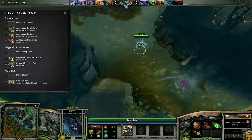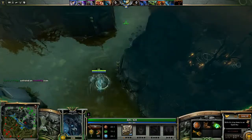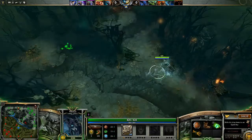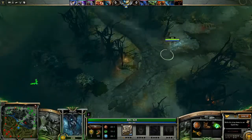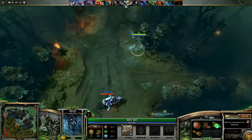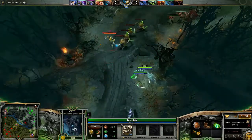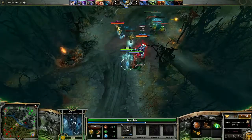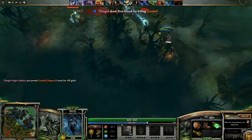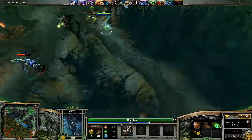I'm going to choose the Pyrion Flax announcer pack. I'm going to stay around here because invisibility lasts for ages in this mode, and I'm just going to try and stun Luna or Tinker. Luna's got Hawk, which is kind of poor — I don't know why they leveled that up. Look how big that stun was! The area of effect is also multiplied by three. This is amazing.